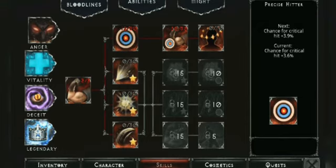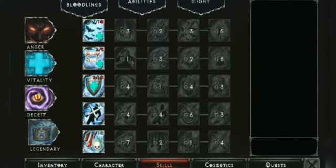That's it for our bloodline and abilities. Don't worry too much about the legendary bloodline abilities — eventually as you play you'll unlock them through dungeons, which sometimes drop bloodline abilities. You can visit the Discord channel for more questions.